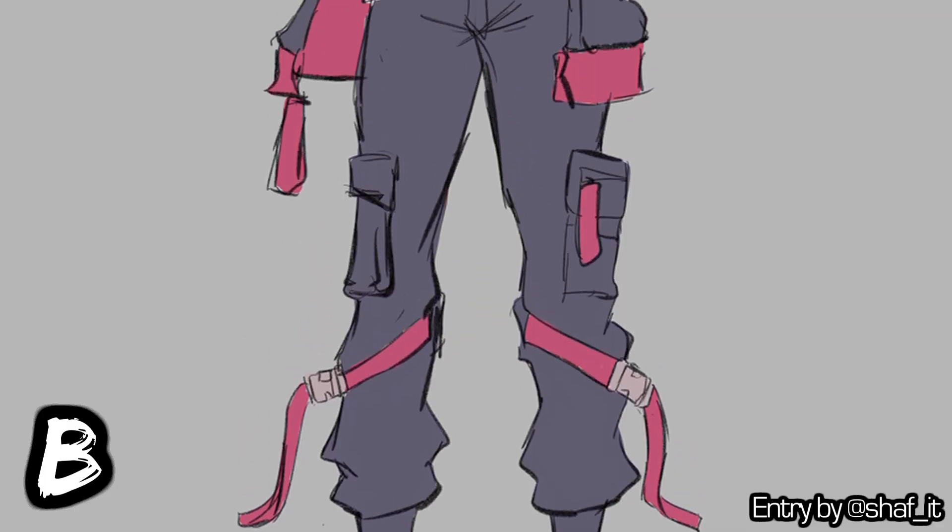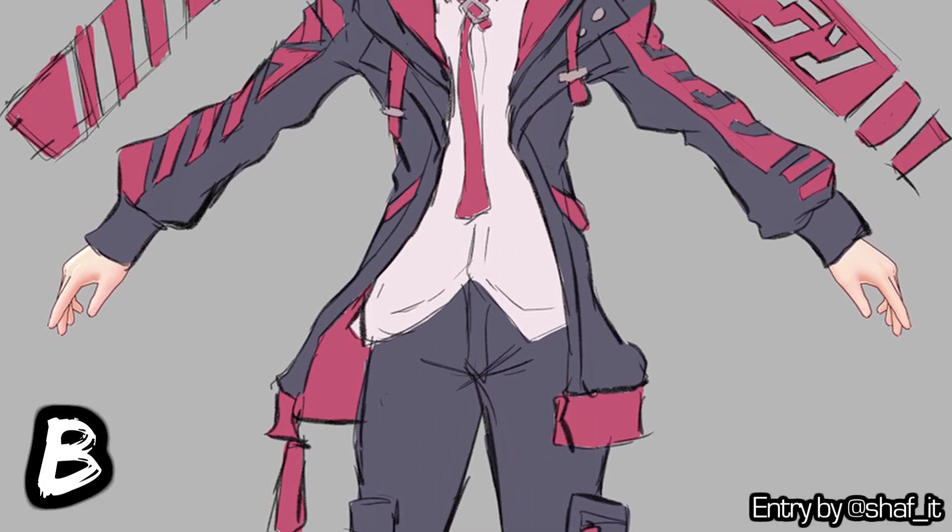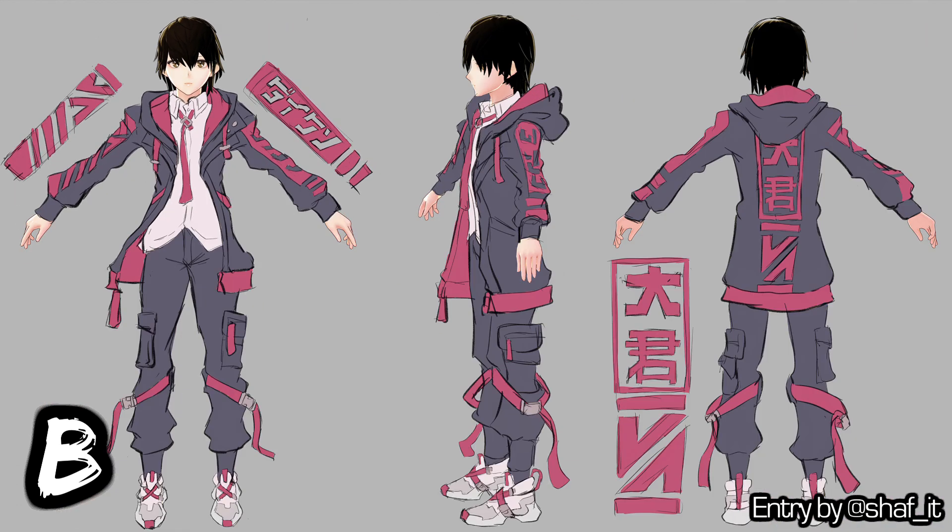Entry B is from Shafit. It follows a similar aesthetic and color scheme as the last, but is much more complex. Underneath, there's a button-up shirt and a loose tie. Baggy pants with large pockets and dangling belts. There's a full-on hooded jacket with stylish, kinda edgy decals. The text on the arm says Daikun in Katakana, while in the back it says the same thing, only in kanji. Those shoes are badass! Overall, I'm getting a very 'The World Ends With You' vibe.